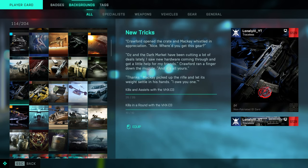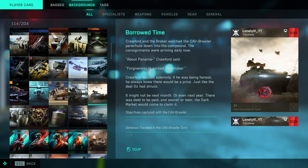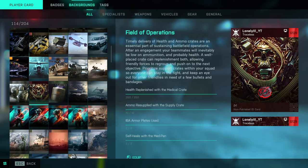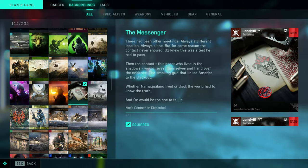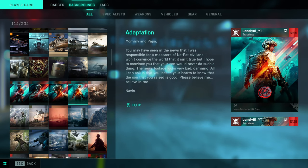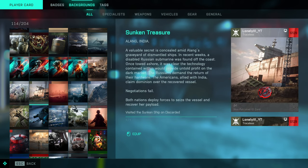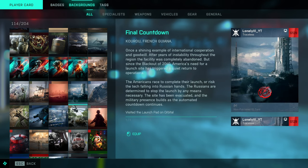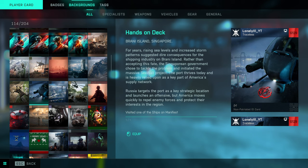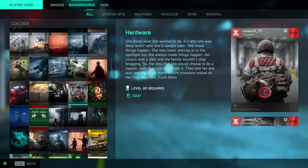I personally like those player cards because they remind me of calling cards in Call of Duty. I think they really have the potential to express your uniqueness as a player, but also to make people grind the game more if those cards were actually cool and you got them for doing actually cool things. I wish that in the next Battlefield game they take big inspiration from Call of Duty calling cards, the same as I want them to take inspiration from CoD's gun and skin system.